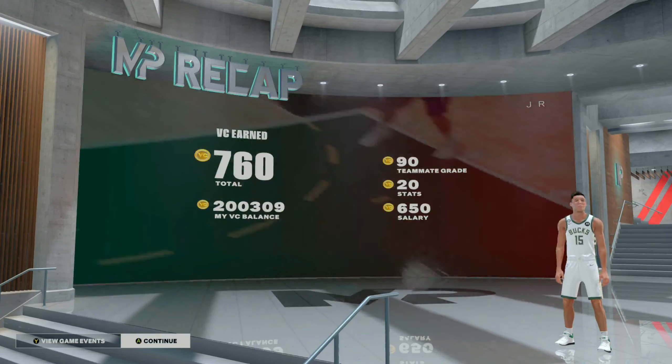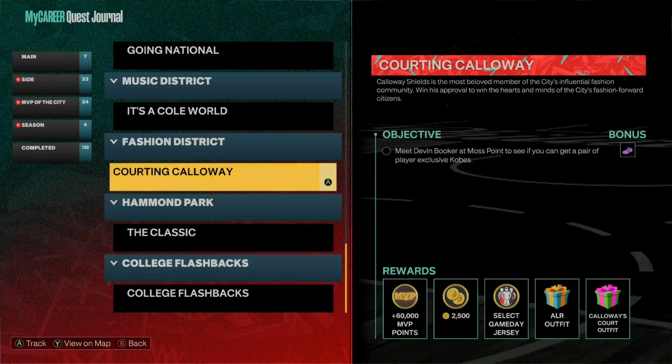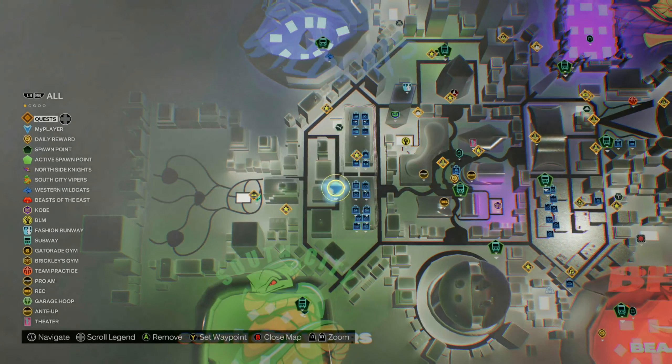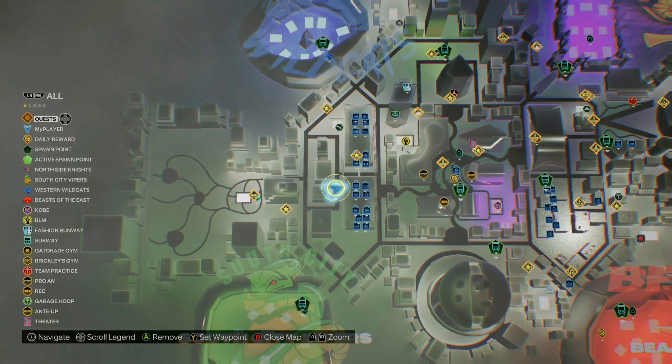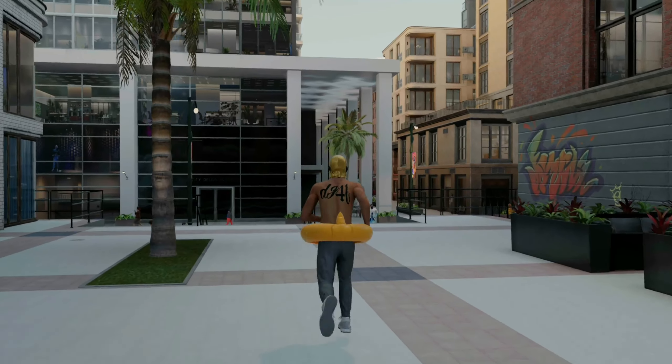For the next glitch — this is the Devon Booker VC glitch. You want to unlock this quest, which comes from the fashion district Courting Callaway quest. It's the very first quest you unlock once you become a starter in MyCareer. Once you unlock this objective, press start, bring up your map, and set your spawn point to the subway shown here — that makes this glitch faster so you don't have to travel across the city. Then walk up to the court where Devon Booker is and start the game.